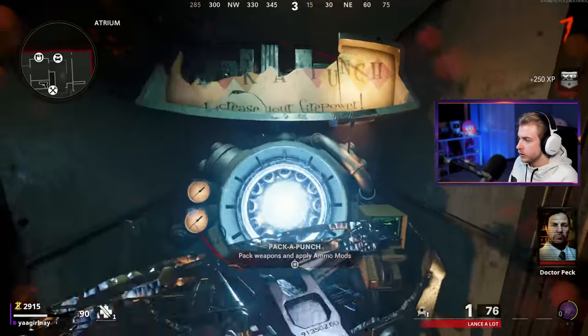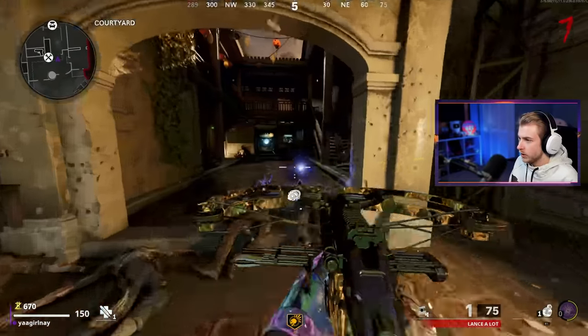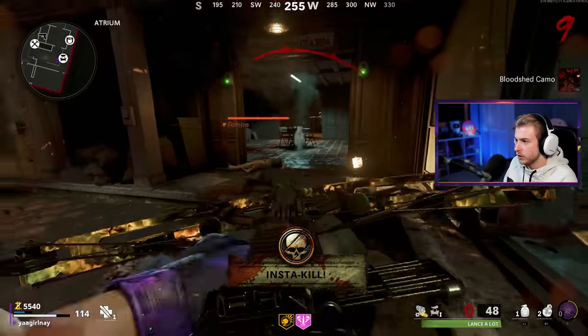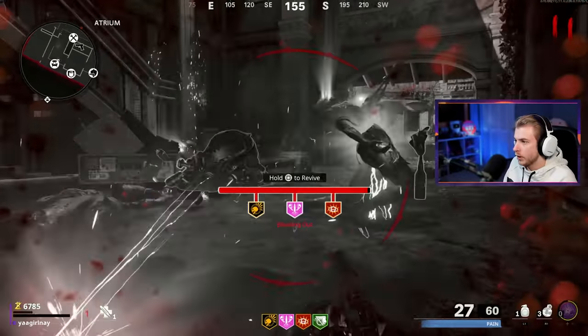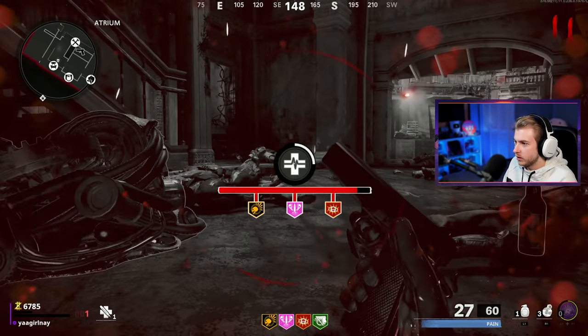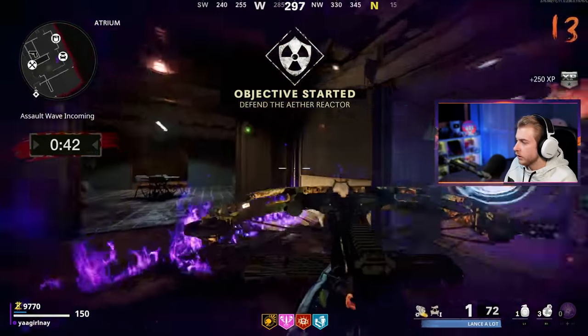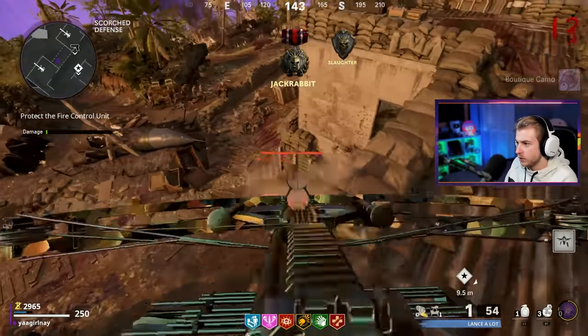I'm not even gonna go for free jug — I don't care enough. In another universe we'd be fighting Orta right now, but no, we fumbled the bag. There's our bloodshed camo — a thousand kills. We're only 500 away on normal kills. I don't think we're that far behind on pack-a-punch. No way I'm already down again. I'm so pissed — I'll use my self-revive. We have an assault wave. Boutique camo — a thousand kills while pack-a-punch, we're only 500 away.